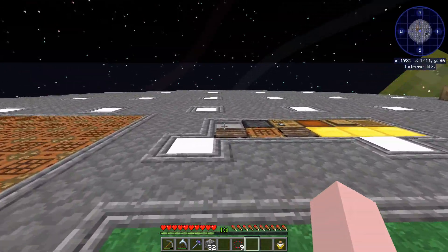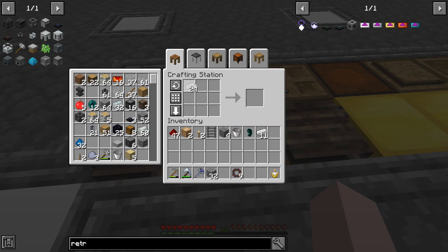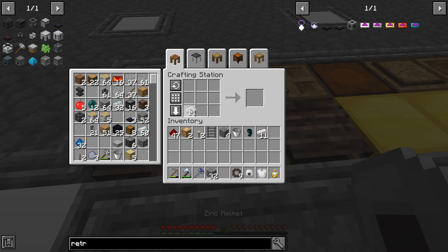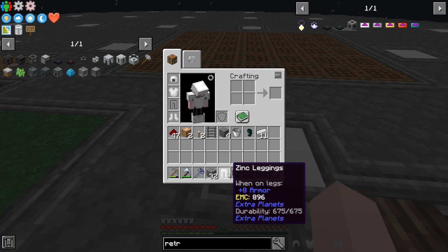One last thing I'm going to do — zinc ingots. I did this in normal, so there's nothing different. It's still the same way. We can make zinc armor without having to go through the whole rigmarole. So if you need armor early on and don't want to go through the whole thing — there we go, we've got our armor.